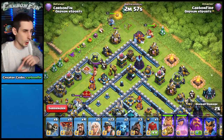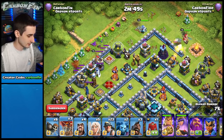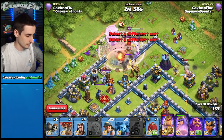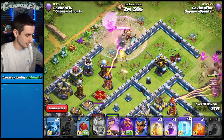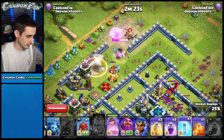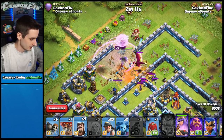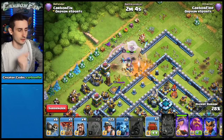Let's try again. Drop the queen in the corner at 12, a balloon to pull seeking air mines — this area is completely littered with them. Pull another one, drop the healers onto the queen, then rage and another balloon. This is all about keeping the queen alive, taking out that air defense, and not activating the eagle to wipe out healers. We pull out the CC perfectly — take care of single targets, dragon and witch get pulled to our queen.